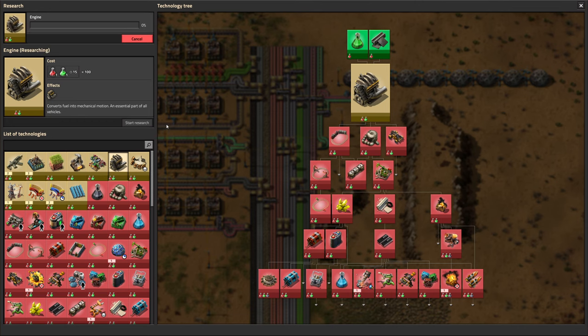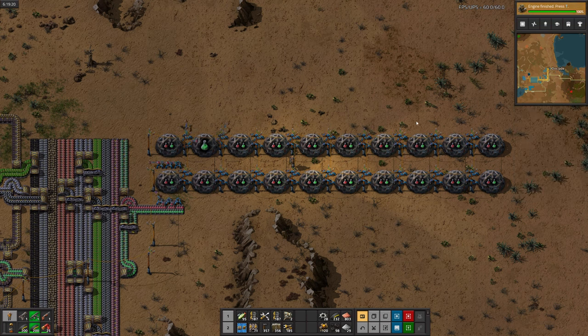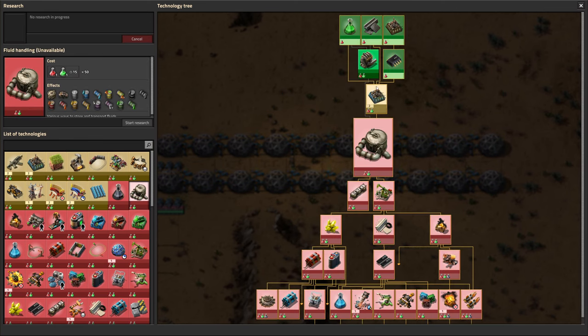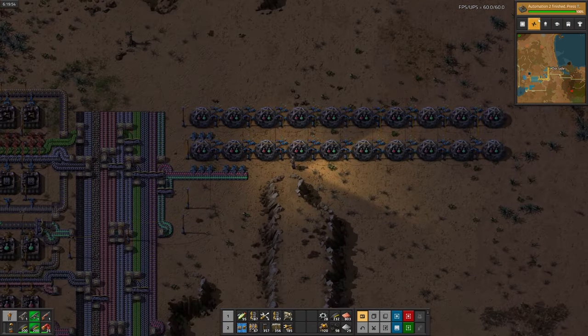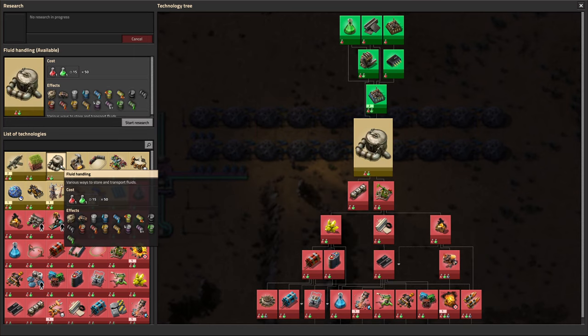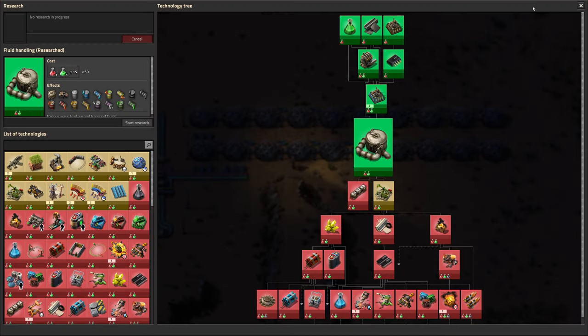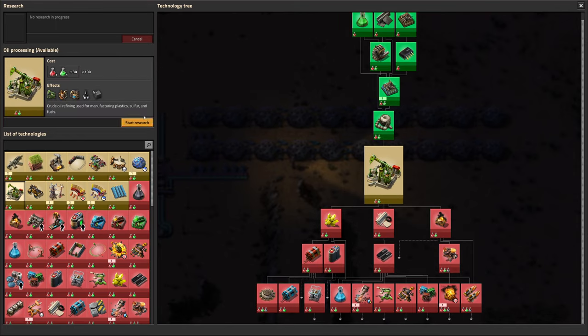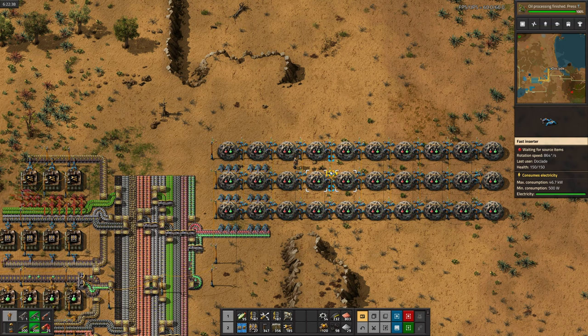Next we'll research engines so we can start working towards pump jacks. With engines done, we can start working on automation 2, which is also required for pump jacks. Now we can start researching fluid handling. Now we can finally start to research pump jacks. Finally — pump jacks. Now we can start working on oil.